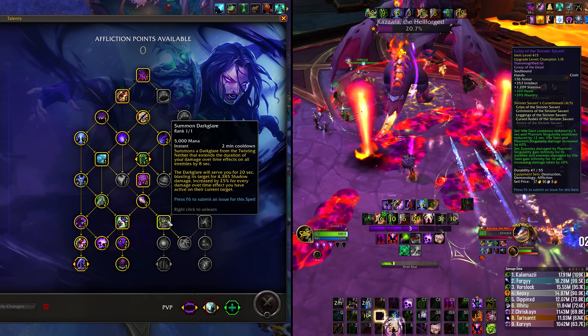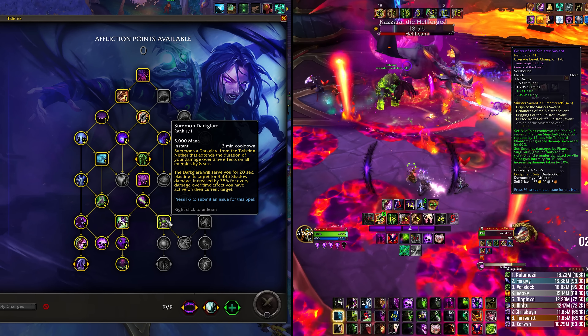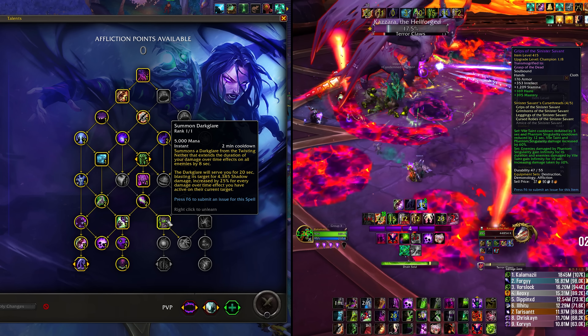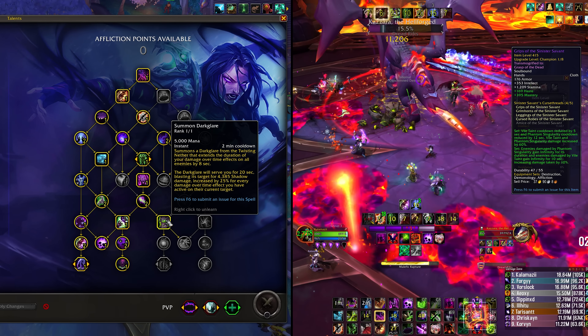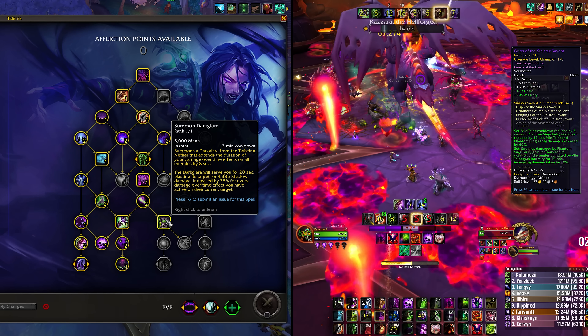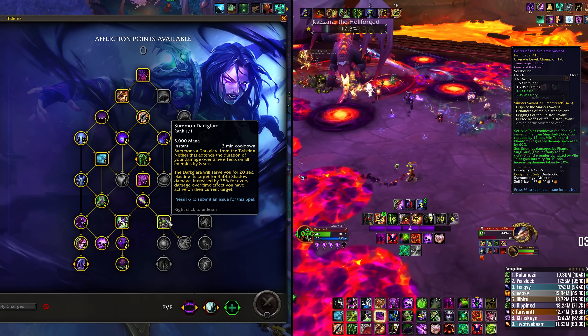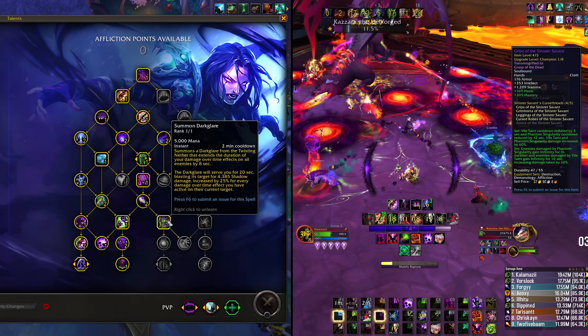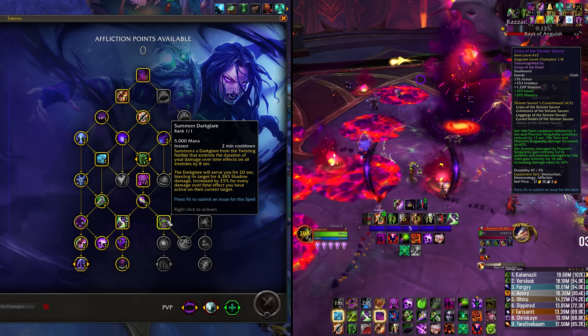While having them more frequently sounds good — five seconds off Vile Taint and 12 off Singularity — the unfortunate part is that popping them on cooldown causes you to hold your Dark Glare for about 15 seconds. That gives Dark Glare around 218-220 seconds with Singularity, or about 213 with Vile Taint. A good fix would be to reduce the cooldown reduction to around seven seconds on Vile Taint and about 15 on Singularity, which would make the tier feel much more fluent.